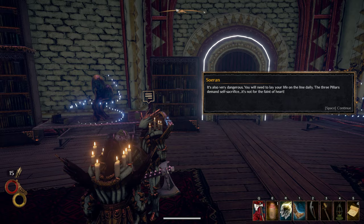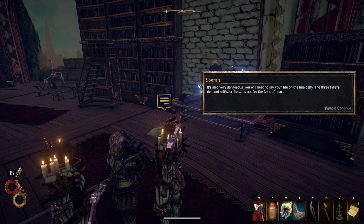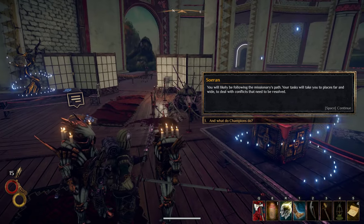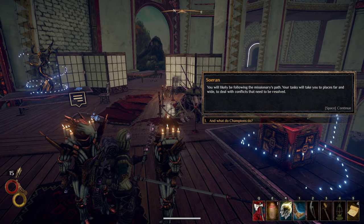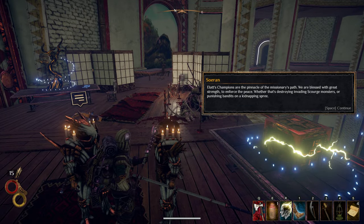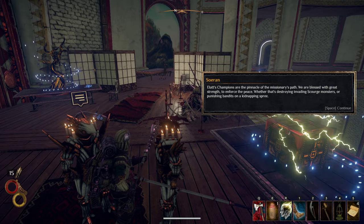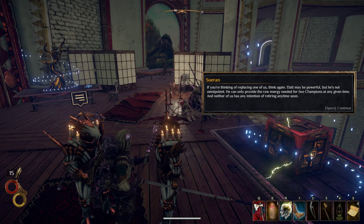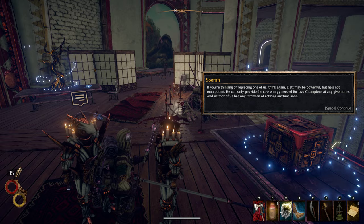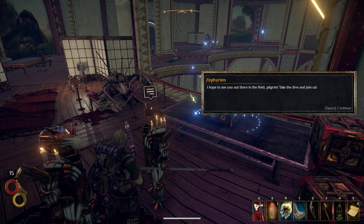You guys have some cojones to be walking around with candles on your armor — look at how close this guy's awesome hair is to all these candles. You know these guys have to be badass. You will likely be following the missionary's path — your task will take you to places far and wide to deal with conflicts that need to be resolved. Elat's champions are the pinnacle of the missionary's path — blessed with great strength to enforce the peace, whether that's destroying invading scourge monsters or punishing bandits on a kidnapping spree. Elat can only provide the raw energy needed for two champions at any given time, and neither of us has any intention of retiring anytime soon.